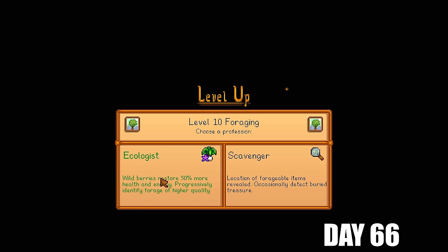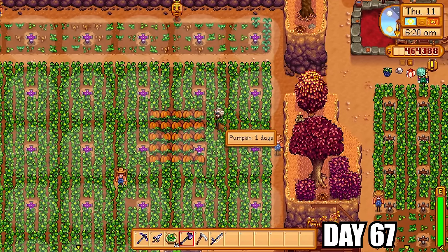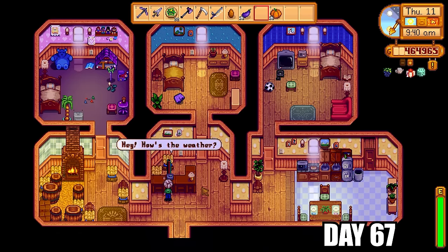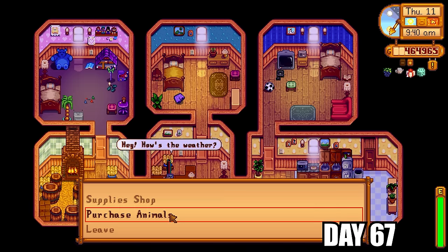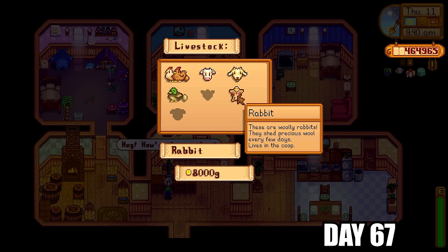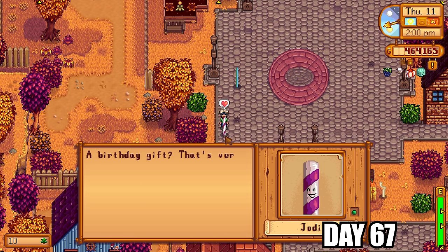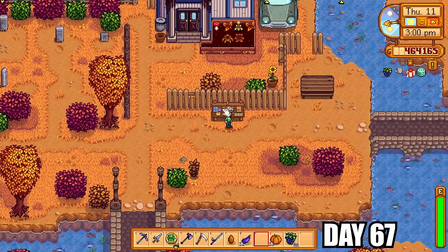For foraging level 10 perks the MARGO mod offers Ecologist — wild berries restore 50% more health and energy, and you progressively identify forage at higher quality — and Scavenger, which provides map markers plus the ability to occasionally detect buried treasure. That really surprised and excited me, so I clicked it to find out more. I went back to Marnie and almost bought a rabbit but remembered I needed a chicken for the animal bundle egg requirement. It was also Jodi's birthday — gave her a diamond, she was happy. I took the rock rejuvenation community quest since I had so many minerals from skull cavern runs.